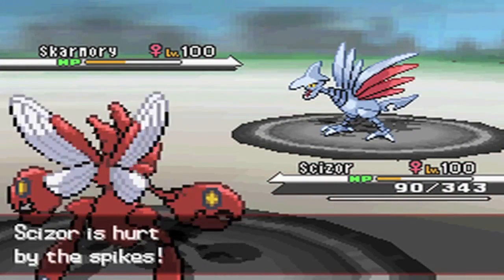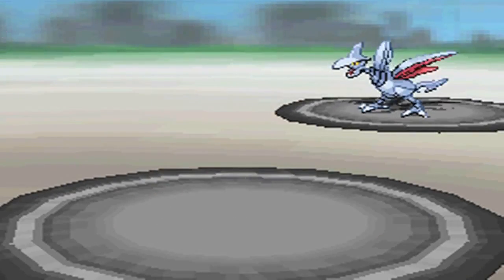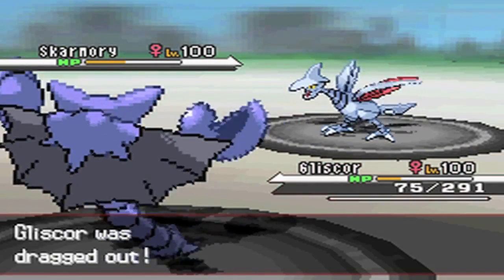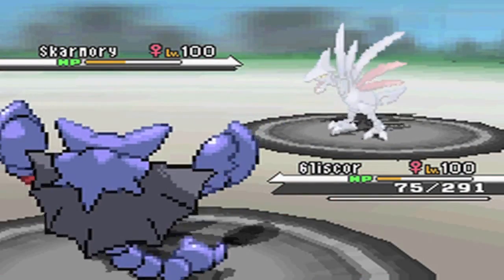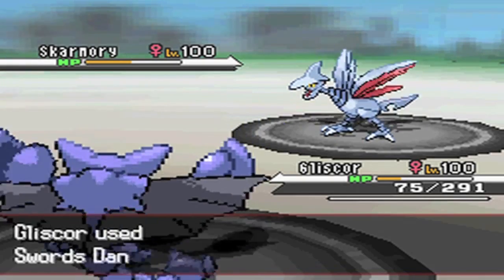I switch to Scizor and he just goes for Whirlwind — this pretty much shows me now that he doesn't have Brave Bird. I get Whirlwinded back into Gliscor, and I can't really do all that much to be perfectly honest. I think I have to go for a Swords Dance here — just on the off chance I get the Sand Veil activation, which would be very nice.